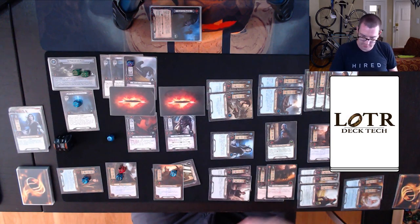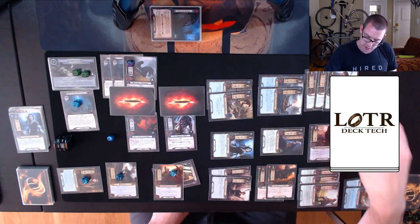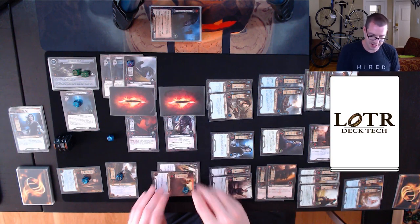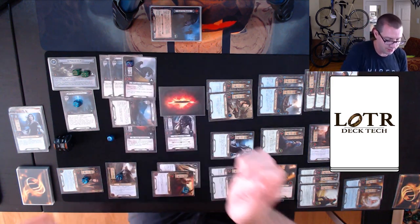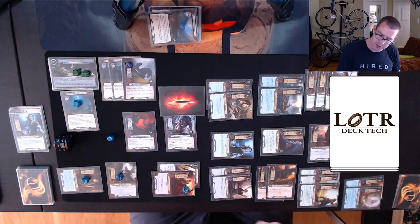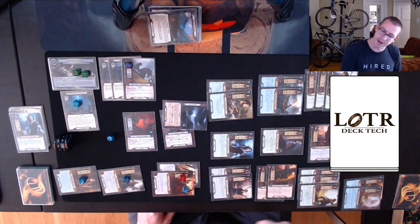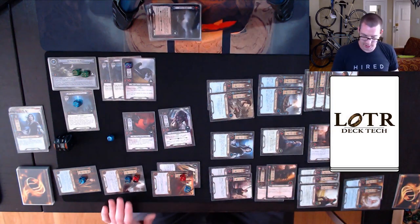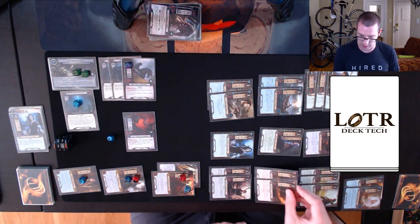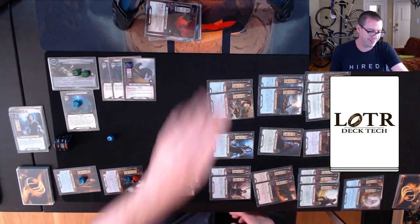I preemptively heal. Hyrluin defends the Beastmaster — even if I get that no-defense shadow card I'll be fine. I didn't — that's a location. Four attack up against two defense is two damage coming through. Denethor defends the Warg, taking one damage from the shadow but nothing else. I fight back — three damage kills the Warg, and I have enough attack to kill the Beastmaster too.